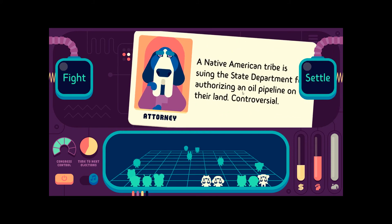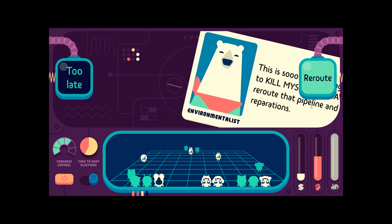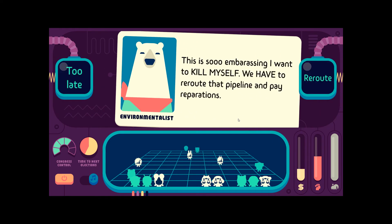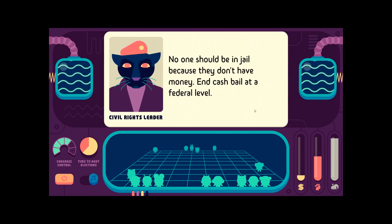I'm going to settle — I think this means settle with the tribal government. It's so embarrassing. I picked the wrong option! Alright, reroute it. CO2 sucks, but methane mega sucks — let's regulate the hell out of greenhouse gas emissions. Yeah! No one should be in jail because they don't have enough money — end cash bail at the federal level. Yep.